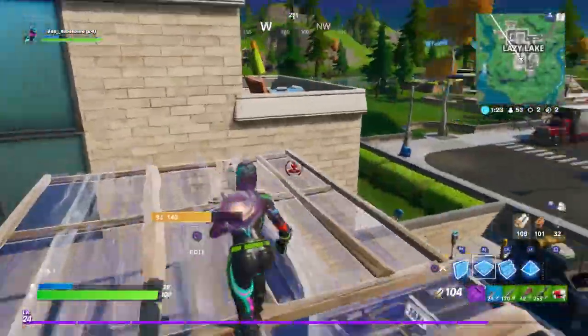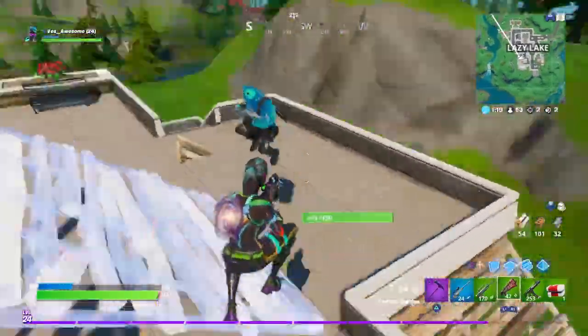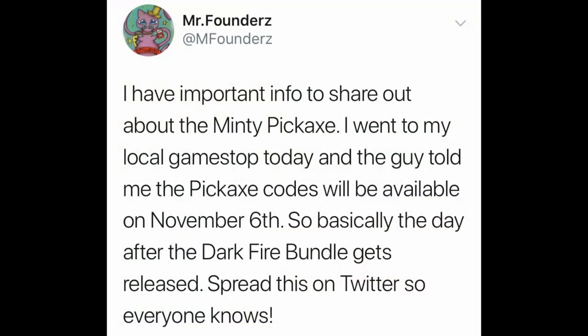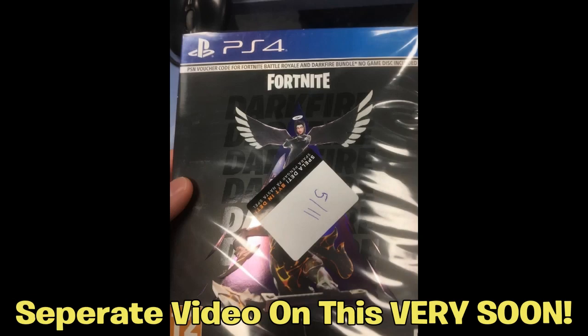One of my subscribers by the name MrFounders — I'll link his channel in the description, he's a great supporter — posted this on Twitter and tagged me. He said he had very important information about the minty pickaxe: he went to his local GameStop and the guy told him the pickaxe codes will be available on November 6th, basically the day after the Dark Fire Bundle gets released. I'll Talk Fortnite also said the same thing — I'll put a picture of that bundle on screen right now in case you don't know.